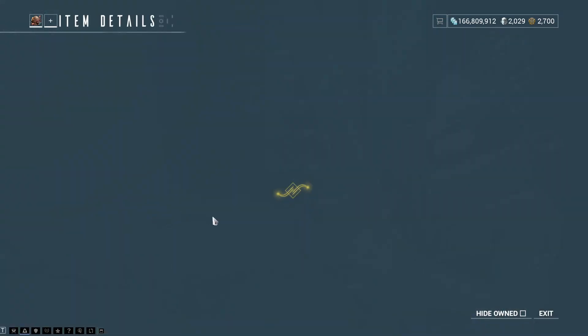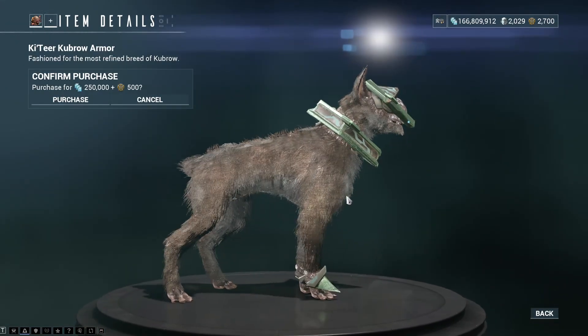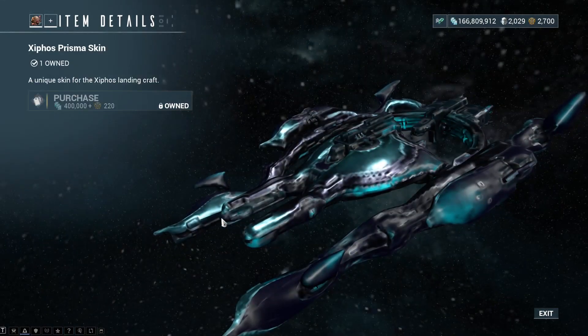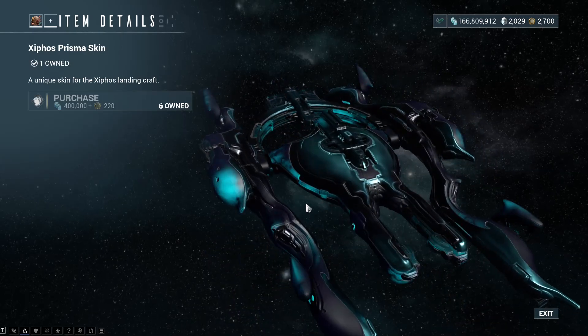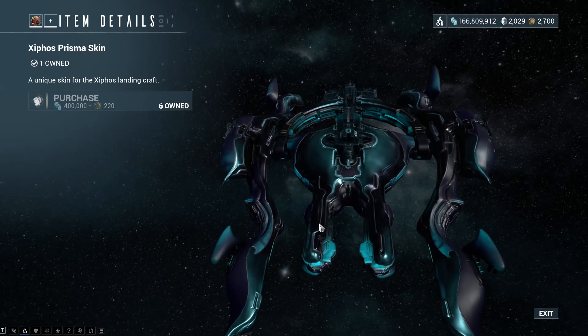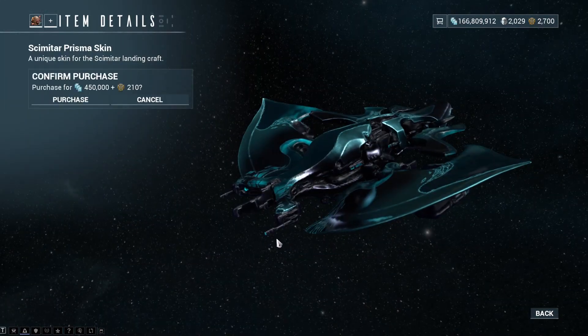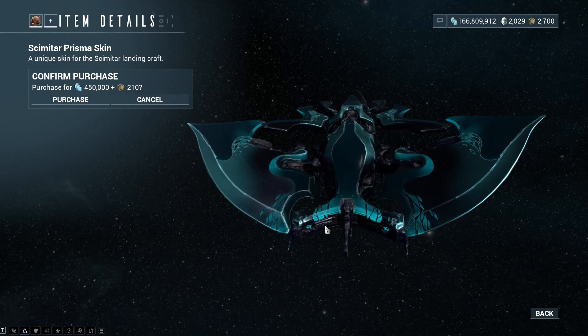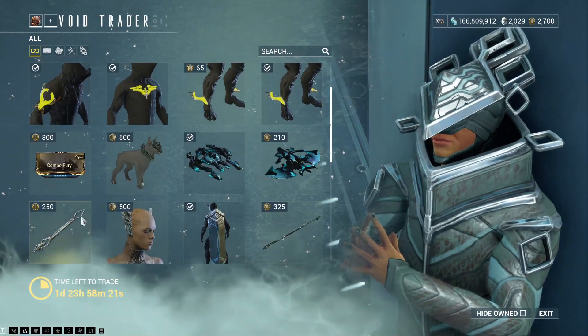The Katia Kubrow Armour — this thing looks kind of cruel and very, I'm just going to say, Silent Hill-ish. I think that's the right game, could be wrong on that one. The Zephos Prisma Skin for your Landing Craft — I do like the Prisma Skins. Having this Scimitar one here at the same time. Would be nice if all of them were here.